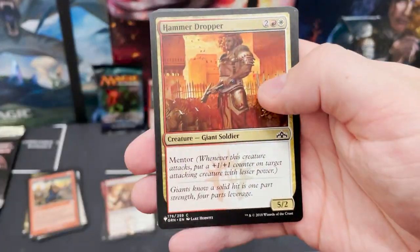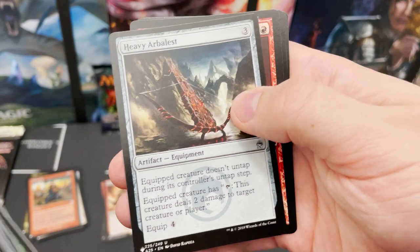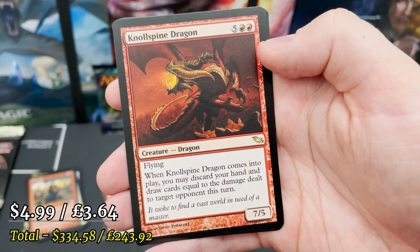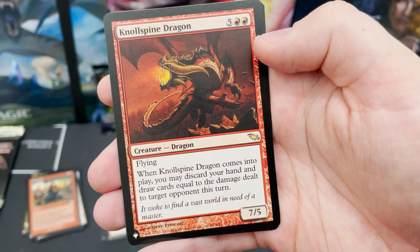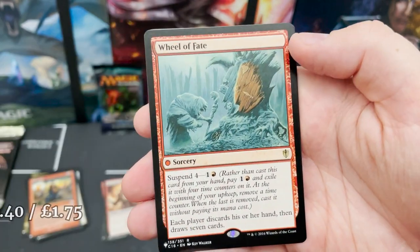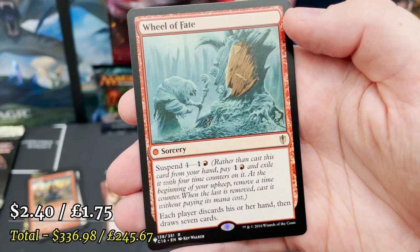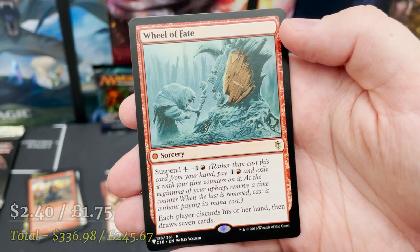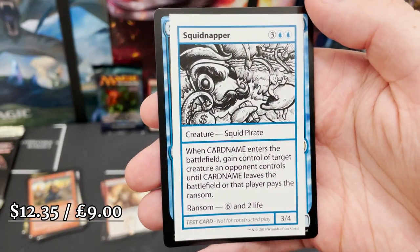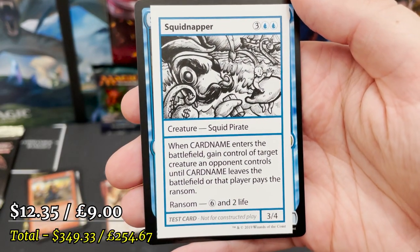Null Spine Dragon — flying, and when it comes into play discard your hand and draw cards equal to the damage dealt to the target opponent this turn. That is nice. And Wheel of Fate with Suspend — a great wheel option.